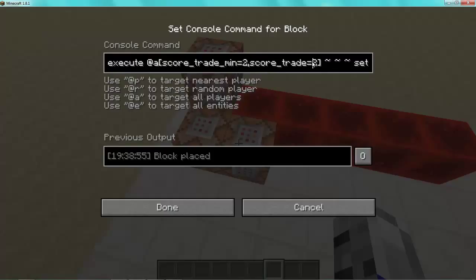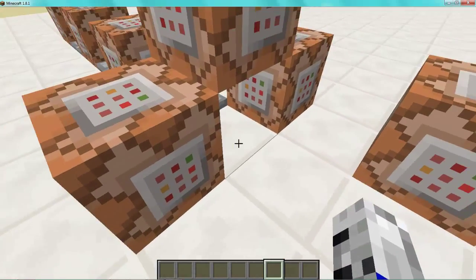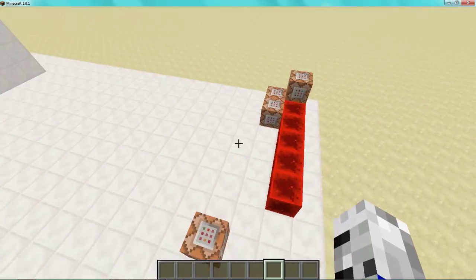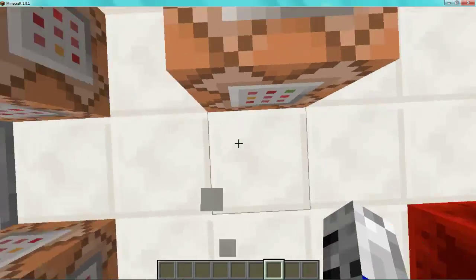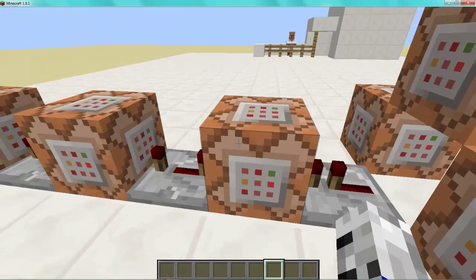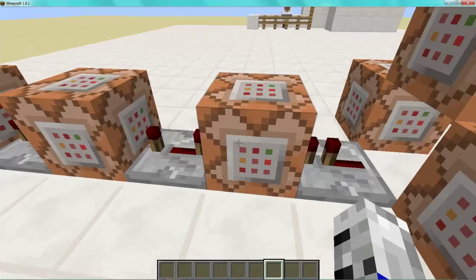When you trade with him again — so if your trade score equals two — it's going to set a redstone block right here. What this will then do is first set your trade score to three so you can't trigger those again, then fill the redstone block here with air, and also fill the redstone block there with air.